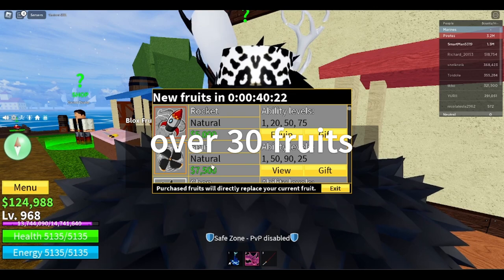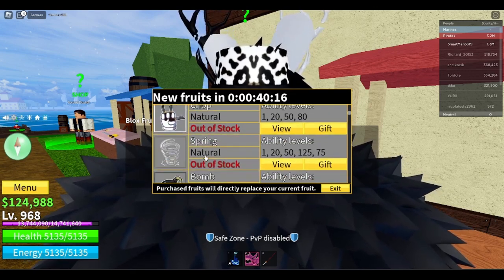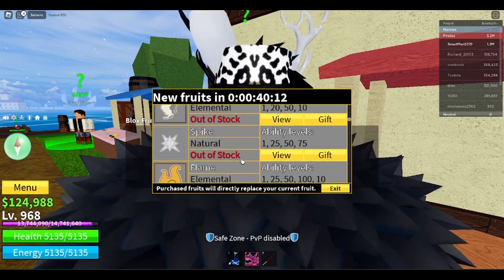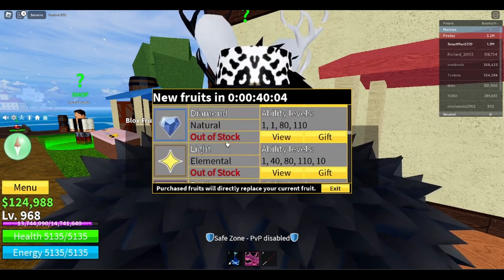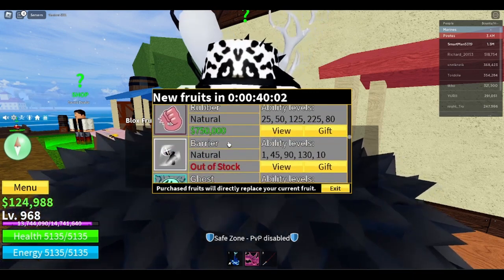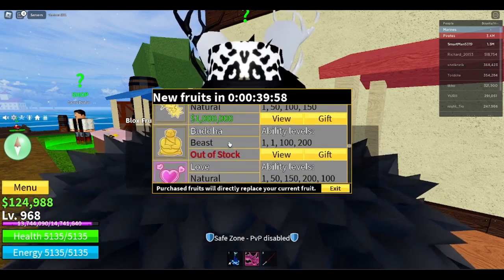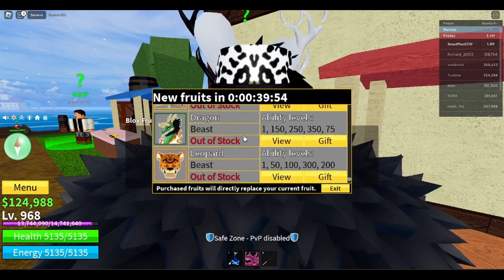We've got rocket, spin, smoke, spike, flame, dark, diamond, light, and rubber, barrier, ghost, magma, quake, Buddha, love, spider, and a whole bunch of other fruits. The best fruit in the game is Leopard.